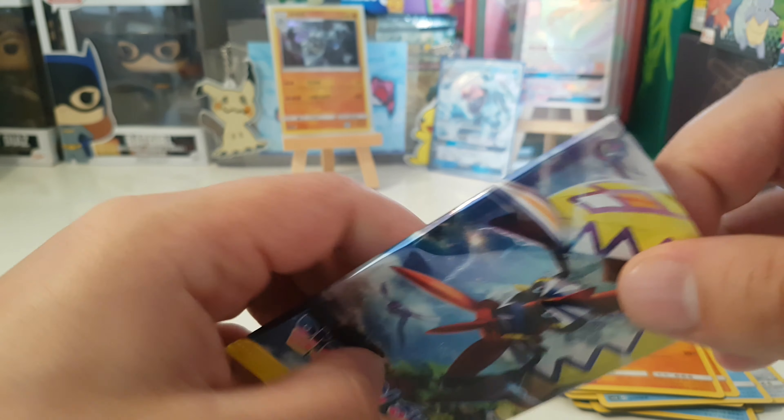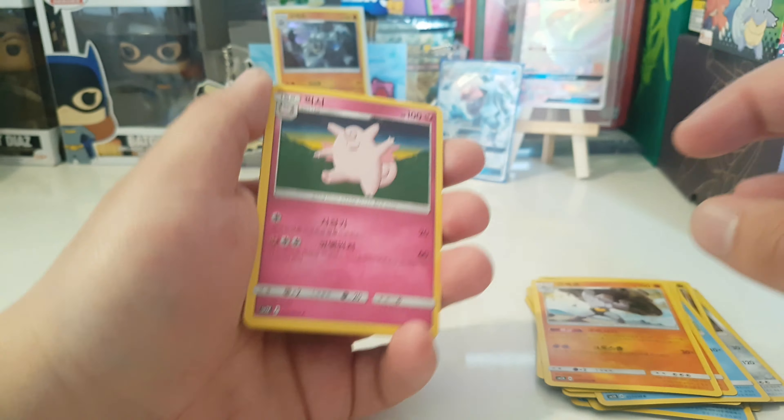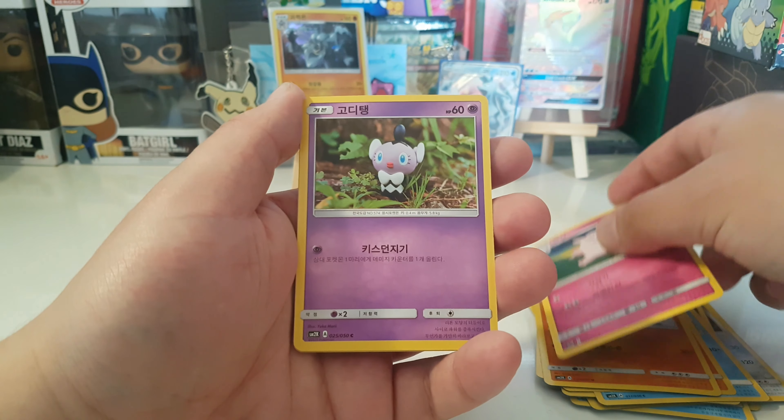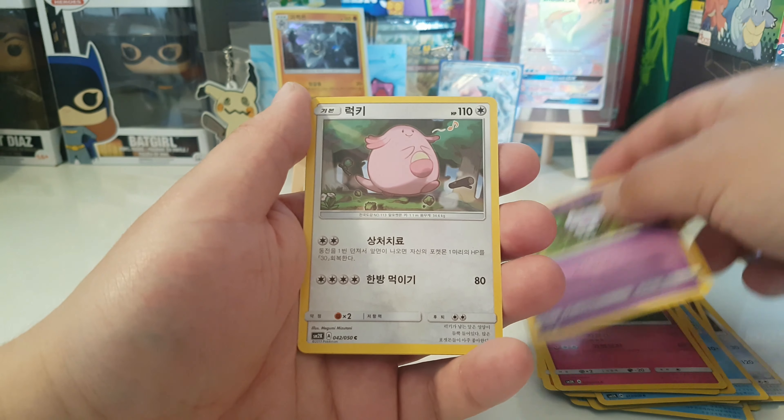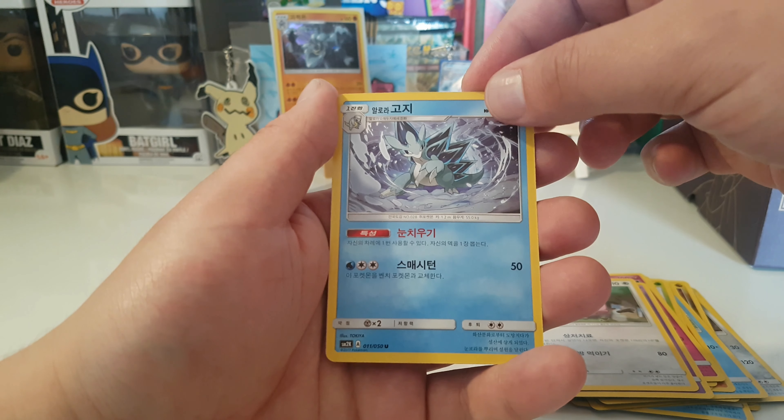We are about to find out. No bent cards — I don't think there's going to be a pull in this one, but that's cool. Clefable, and you again — no fat Chansey. Oh, Alolan Sandslash, looking so cool.